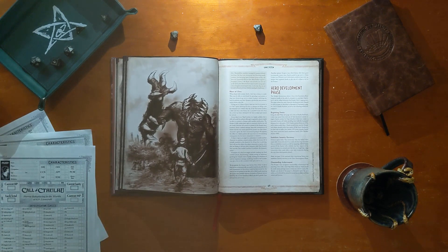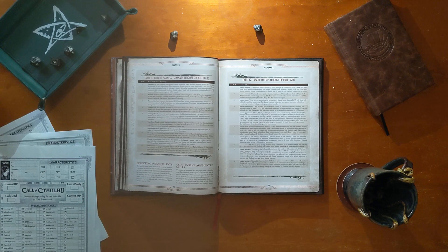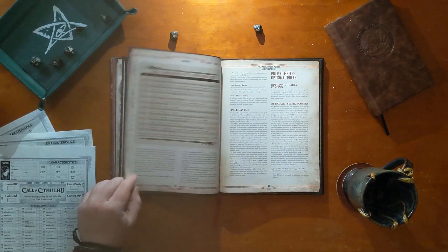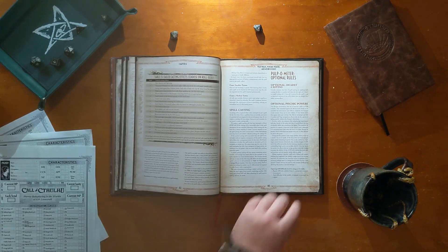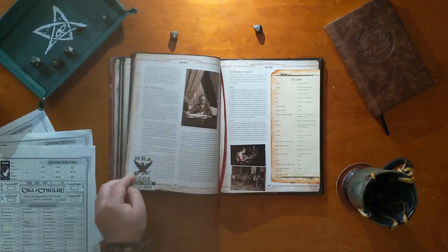The first section is mechanically focused. It introduces unique rules to change the nature of your Call of Cthulhu game, including the pulp archetypes and pulp talent system. It also contains a number of supporting rules which can be rolled into regular games — for example, a system defining the effect that alcohol has on investigators.